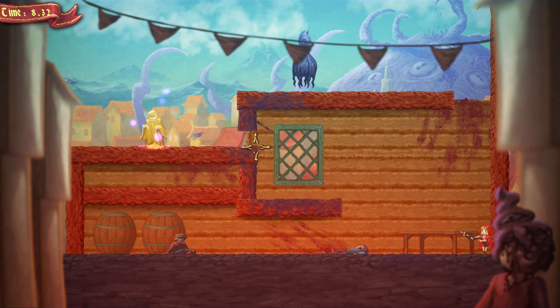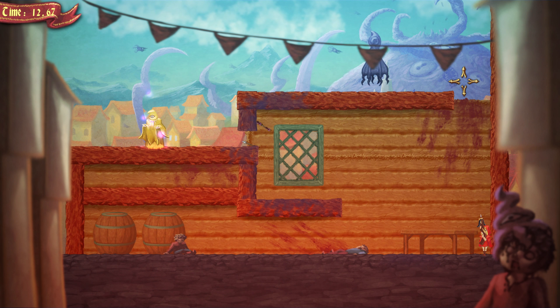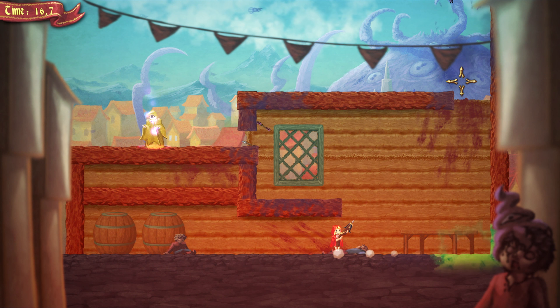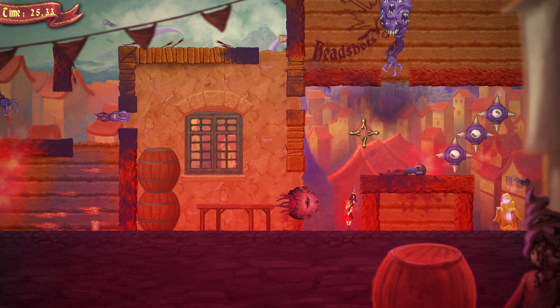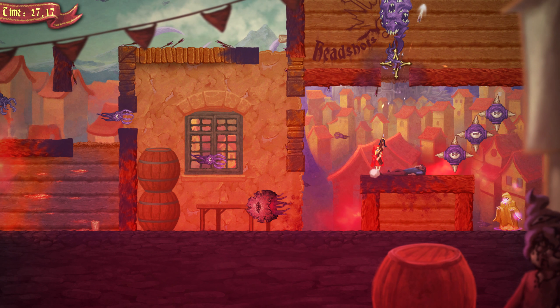Your character only has a single hit point, so once you touch any enemy, spikes or whatever, it's game over. But thankfully you can always start right back at the beginning of the level you're currently in, and most levels are just a couple of screens long so it never gets too frustrating.